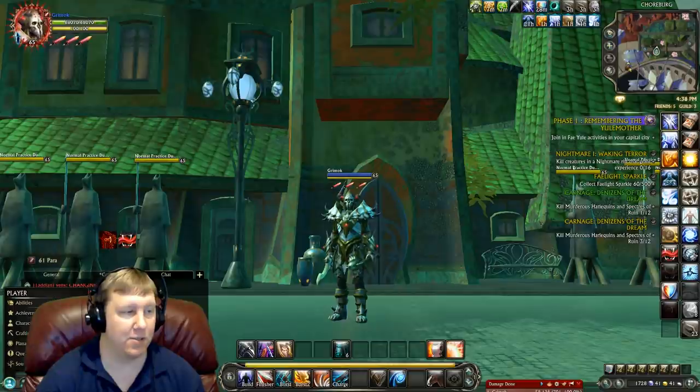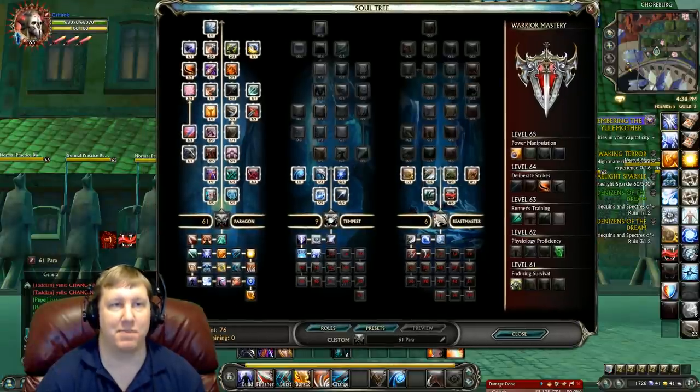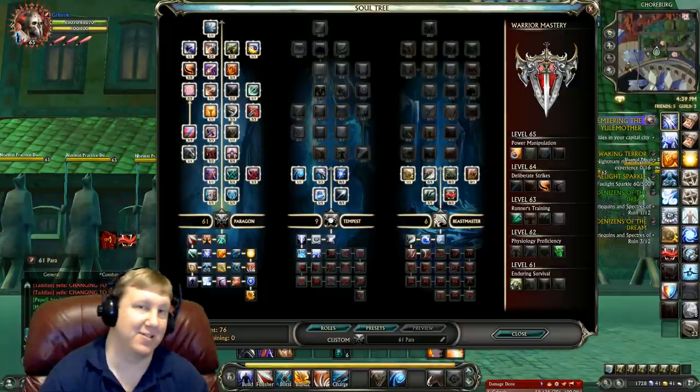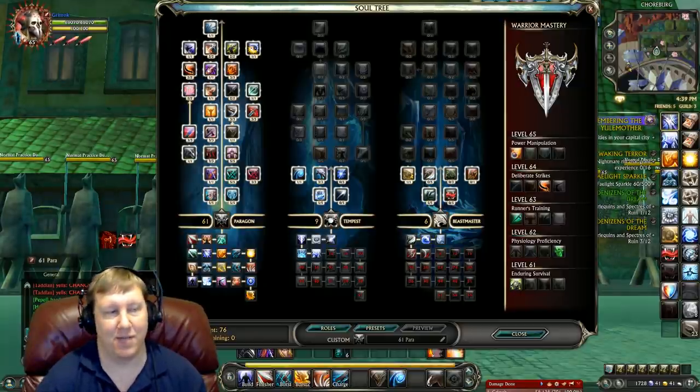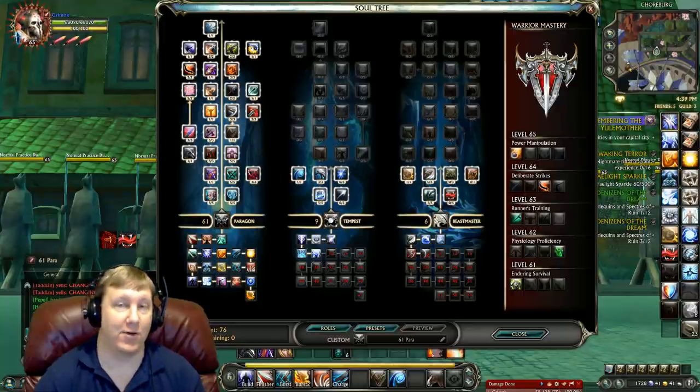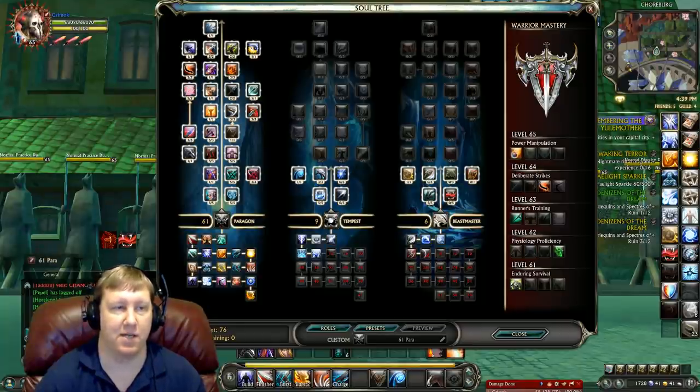All right, let's go into the Soul Tree here. If you'd like to see this build on a web page instead of trying to squint at your screen, I will have a link in the description below — it'll navigate you to the Majello page. As you can see, we went into Paragon, Tempest, and Beastmaster. You fill up the whole Paragon tree. The nine points in Tempest are five into Amped, three into Difficult Target, and one into Elude. If you don't have the Tempest Soul, I recommend going into Champion for the extra charge and damage increase points.